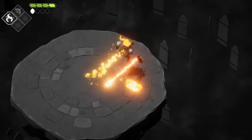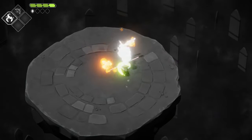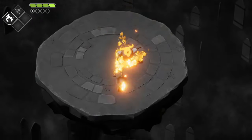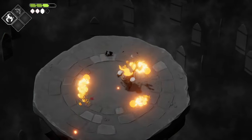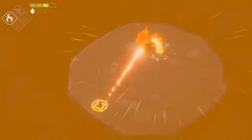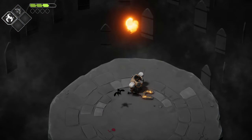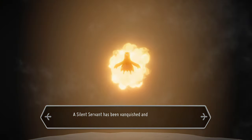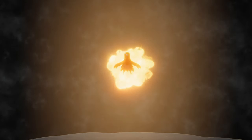I would recommend just keeping your distance and making sure you get really good at dodging. If you do have a really hard time you can always try to upgrade your health and strength and come back at a later time. Once you take care of the boss you will unlock the upgrade. In the case of the flame, it will give burn damage to enemies over time after you hit them — so it does a lot more damage and damage over time. I found the fire spell to be extremely useful throughout the rest of the game.